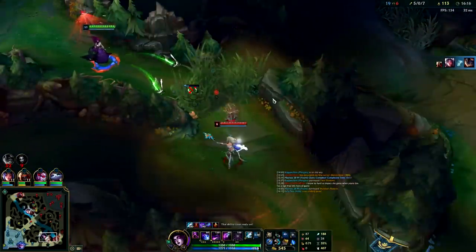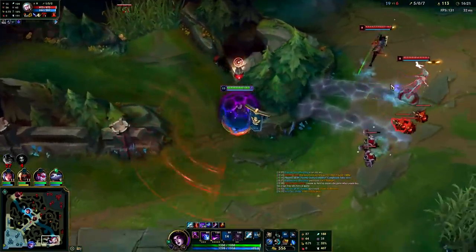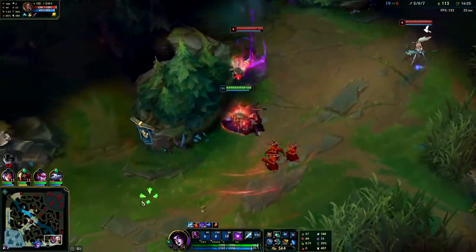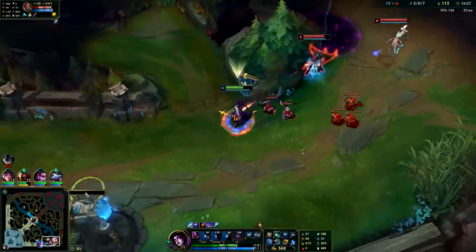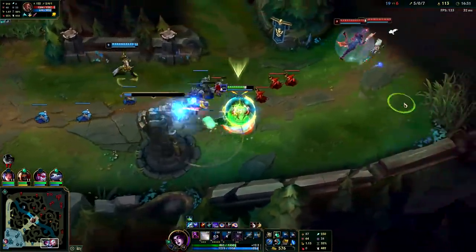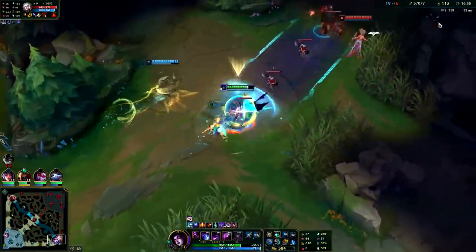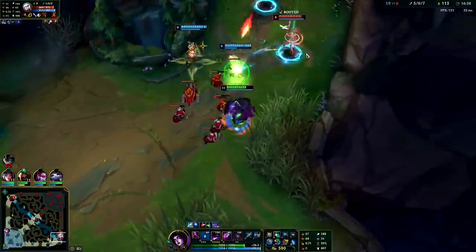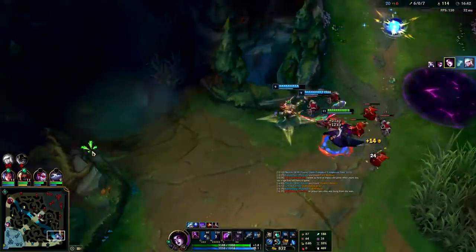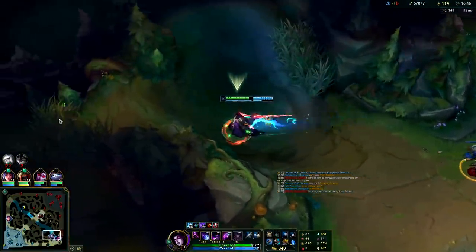We have our Ghost now — we're going to be using those in these ganks. Janna is way out of position. See how slow they are — it's crazy. I'm going to blue smite him and run away, he's actually doing a lot of damage. I need Yuumi to use her Q. Going to snare — she's dead! Very very powerful combo guys.